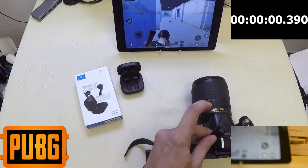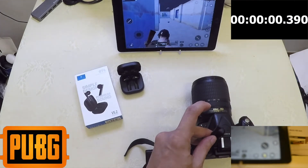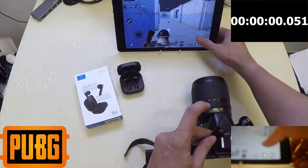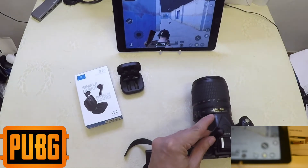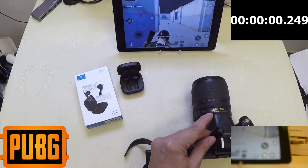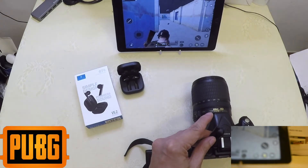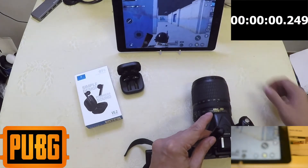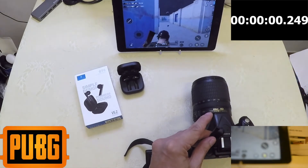There you go — 390 milliseconds, that's game mode off. 390 milliseconds again, 390 milliseconds. Now trying game mode on — activated. There you go: 249, reload and 249, and last is 249.